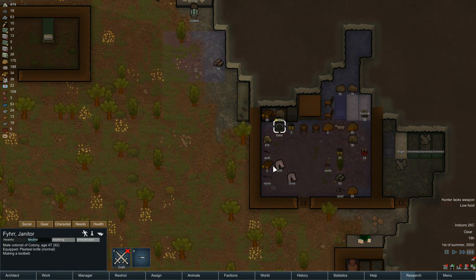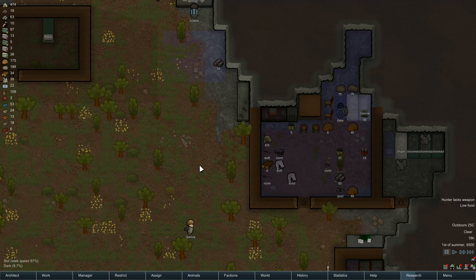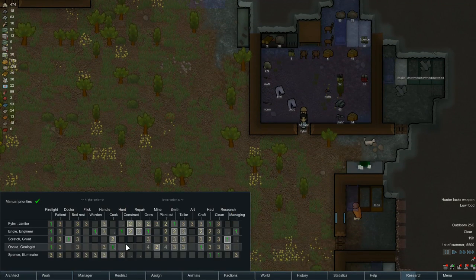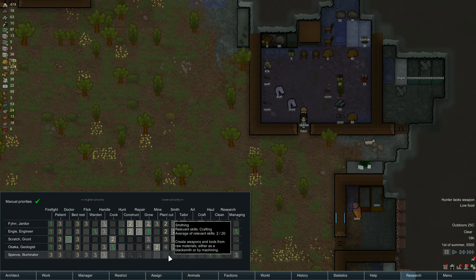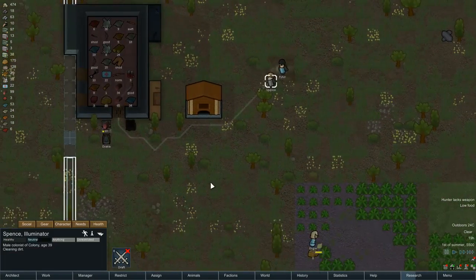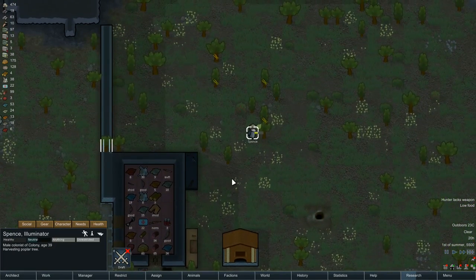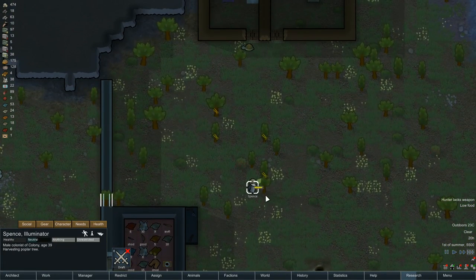I'm going to give the tools straight away to Spence. Get them tools — there we go. That means Spence, I can now have you do plant cutting as number one, hauling and cleaning. Let's see if he goes ahead and does what I want him to do. Nice — see how much faster that is now!